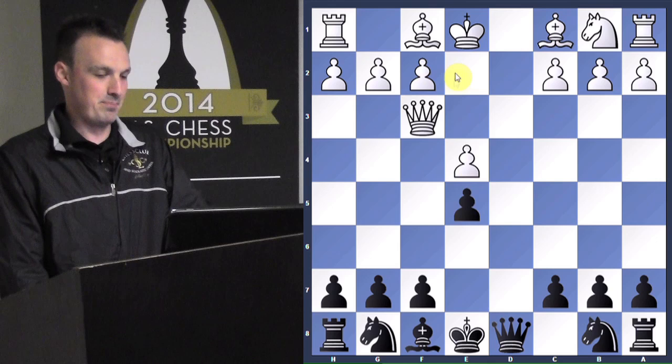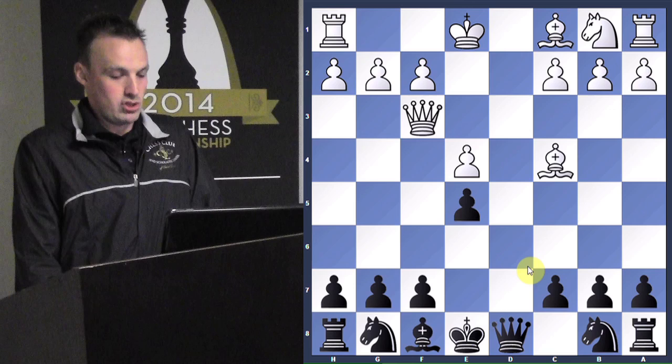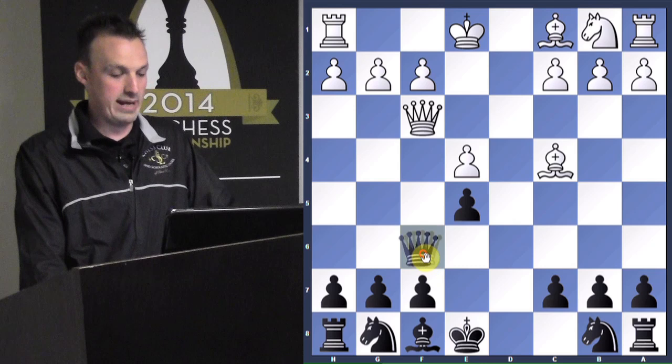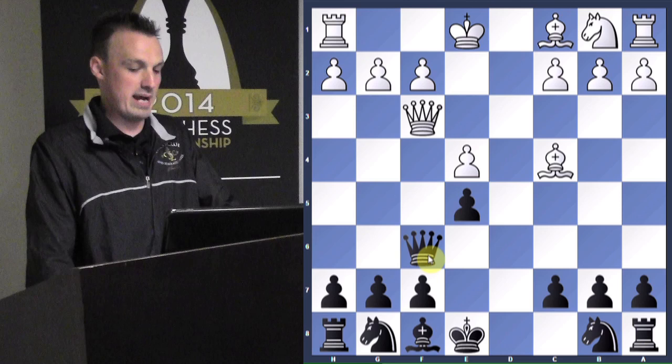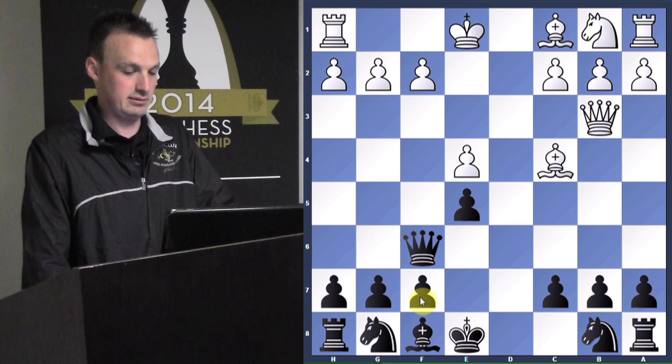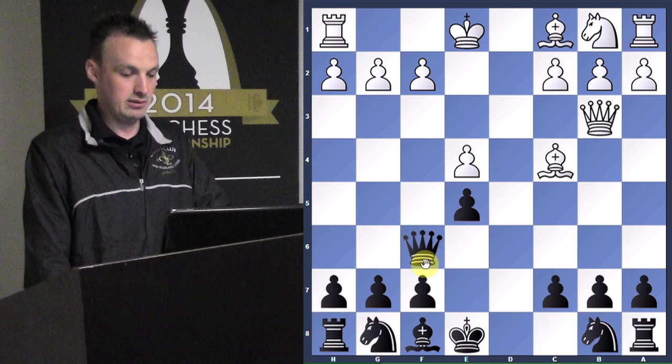So what should white play here — like Paul Morphy would? He takes the pawn. Because if I take back the pawn, queen takes, king takes, and now knight takes pawn threatening the bishop, and knight takes f7 check, forking the rook and the king. So pawn takes pawn. Now black has to play bishop takes knight, queen takes, pawn takes, pawn takes, and bishop to c4 threatening checkmate.